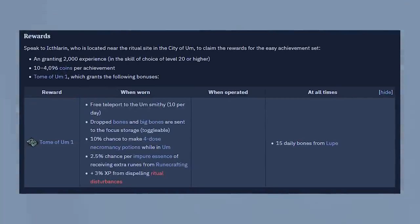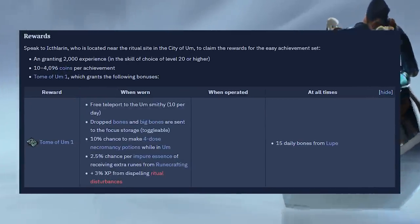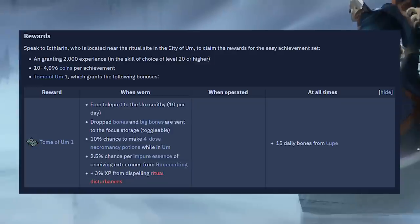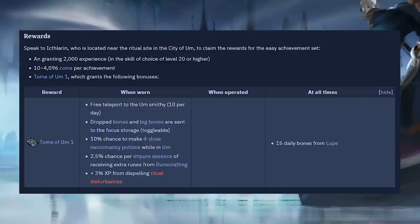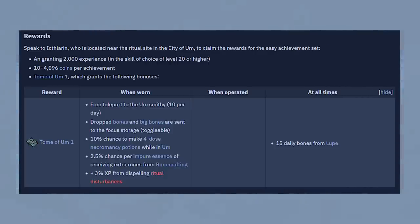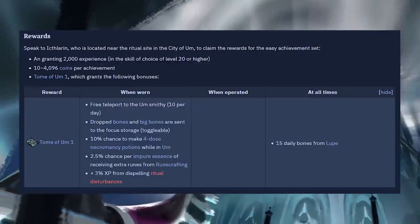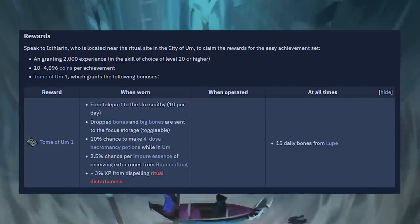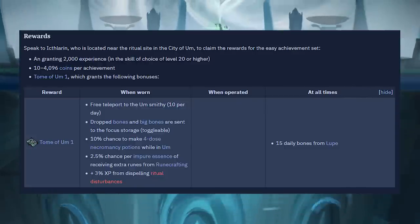The Tier 1 Tome of Um is a reward for the easy City of Um tasks. It gives you a few damage bonuses, 10 free teleports per day to the smithy, and the ability to send all your bones and focus objects dropped from monsters straight to your focus storage at the ritual site. It also has a 10% chance to make a 4-dose Necromancy potion while brewing potions in the city, a 2.5% chance of receiving extra runes while runecrafting impure essence — so if you're looking to make money, this is really important to have — and a 3% XP bonus from dispelling disturbances during a ritual.